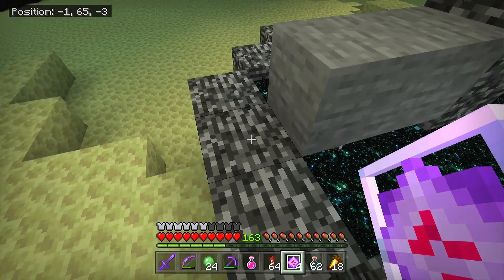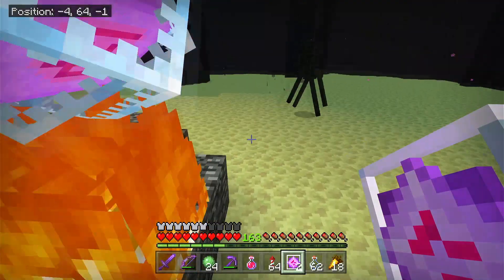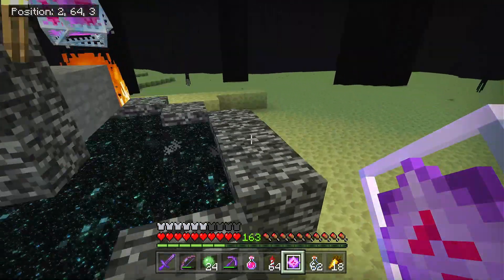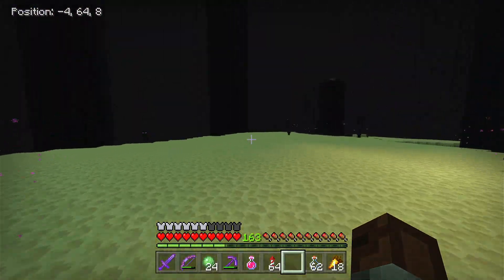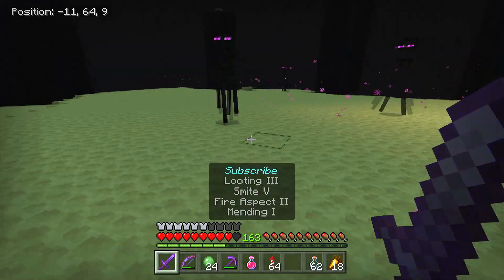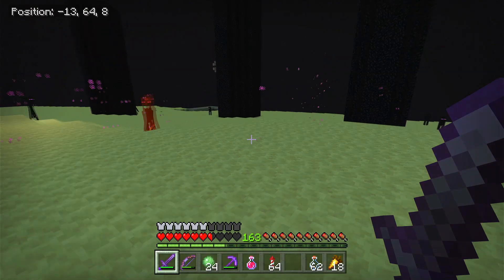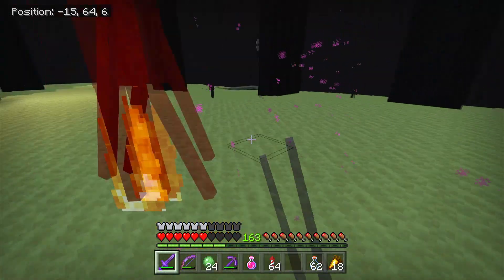All you have to do is place the end crystals here, here, here, and here, and magically the Ender Dragon respawns. This is going to be a really long battle because I'm trying to get so much dragon's breath. I got a couple endermen mad at me, but I won't bore you guys with the whole fight.